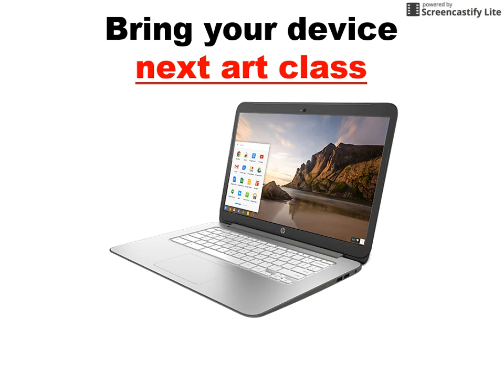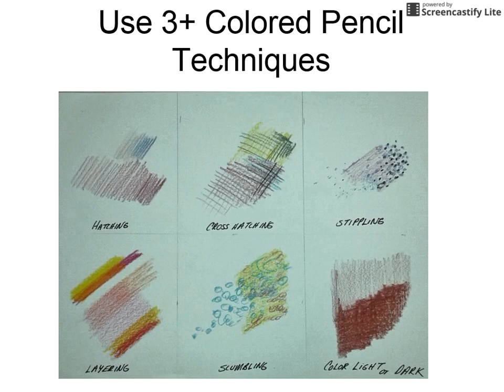You are going to work all class today on this artwork, then half the class next time, and then you're going to put it on Art Sonia with a photo, title, and artist statement. So be sure you're ready to do that — you may need your phone to take a photo.